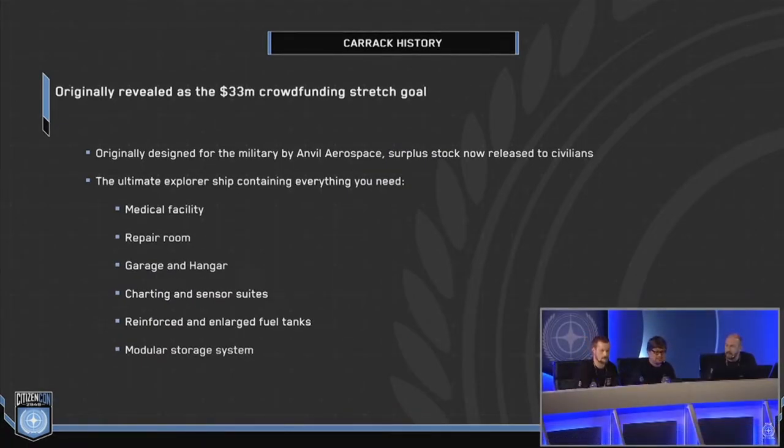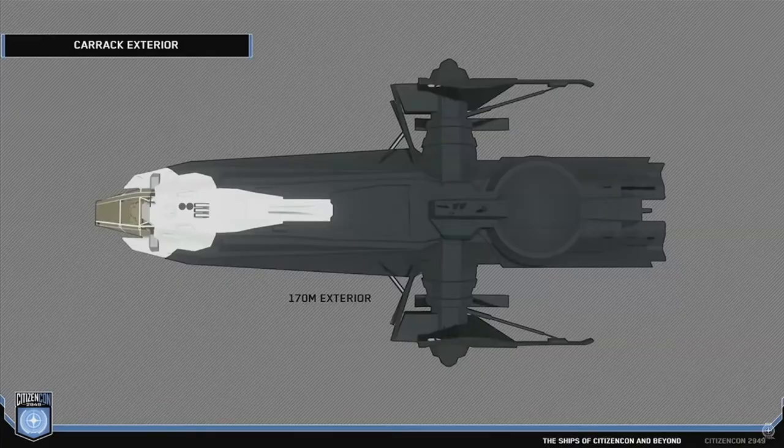First, they gave us the known information on which sections the Carrack should include: medical facility, repair room, garage and hangar, charting and sensor suites, reinforced and enlarged fuel tanks, and a modular storage system. The Carrack increased to a total length of 170 meters, so unfortunately a new problem arose.